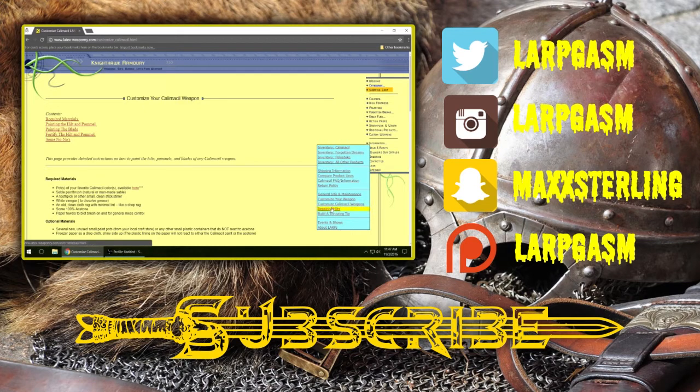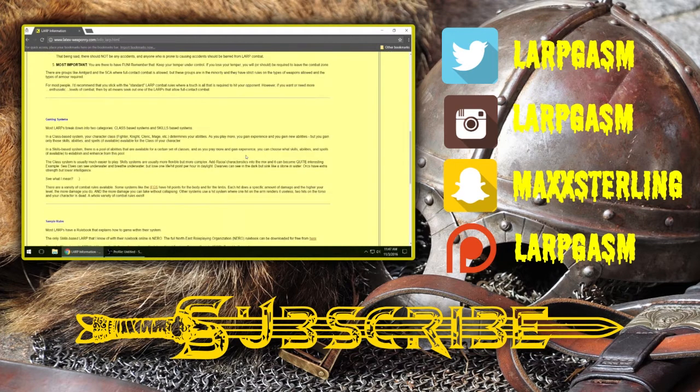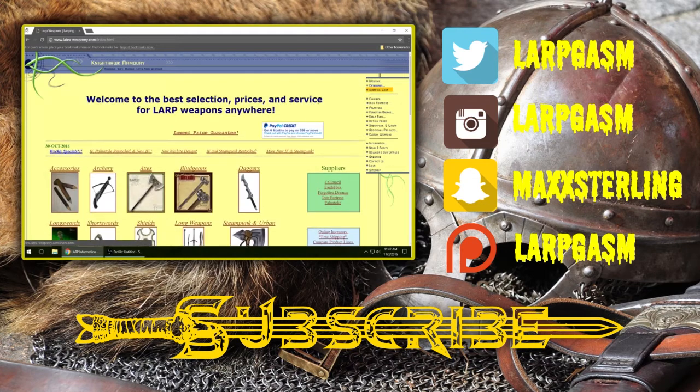Just an incredible amount of information that would take you tons of time to find elsewhere. They also have information on how to repair the hilts and how to build a thrusting tip — of course, if your LARP allows that. There's also even general information on LARPing in general. This is really just an incredible website: www.latex-weaponry.com, Nighthawk Armory. Even if you're not purchasing today, check out their website and check out the information they offer because it's going to be of use to you at some point if you own a latex weapon.